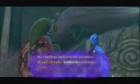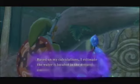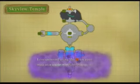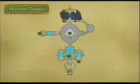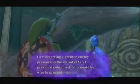Alright, so now back in Skyview Temple. My readings indicate the presence of Sacred Water. Yes, we have to go through Skyview Temple once more in order to find the Water Dragon's Sacred Water. And would you look at that — conveniently, the Sacred Water is all the way at the very end of the temple.